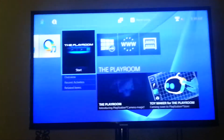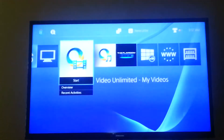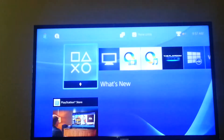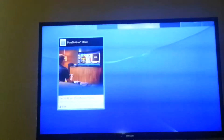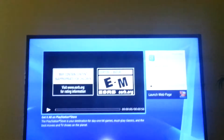Now let's show what we have here. You've got the library, internet browser, Live from PlayStation, The Playroom, Music Unlimited, Video Unlimited, TV and Video, and What's New. Let's check out the What's New section — go ahead and click on that. It looks like it's going to give us a little welcome video or something like that.